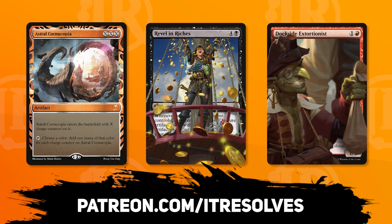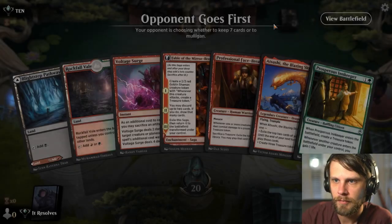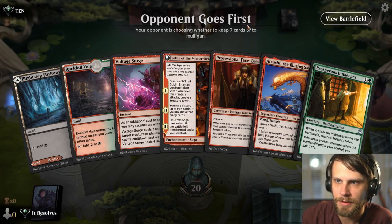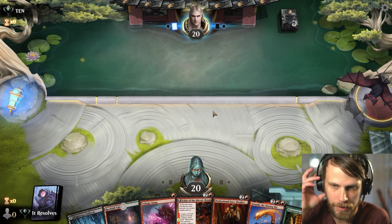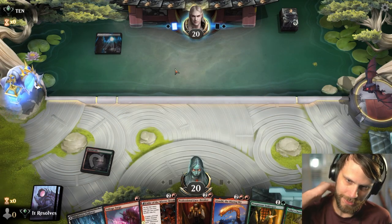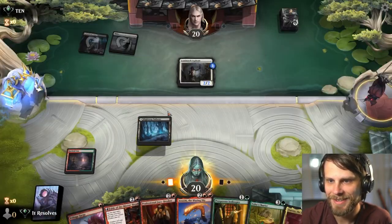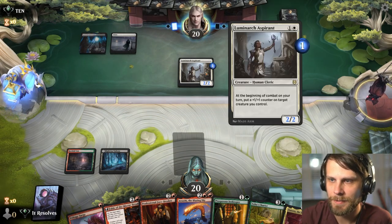Before we jump into the next game, I just want to remind you, if you would like to pick up this month's Patreon rewards, feel free to do so at patreon.com slash it resolves. Here we are for game number two. We definitely keep this — we've got the Prosperous Innkeeper to throw out that treasure token. If we draw another land we can get a turn three Asika's Chariot down. Worst case we've got Facebreaker or Fable on turn three. I'm going to lead with the Rockfall Veil — this guarantees the Prosperous Innkeeper turn two. I think we'll pass and then when they go to target something, we kill it.